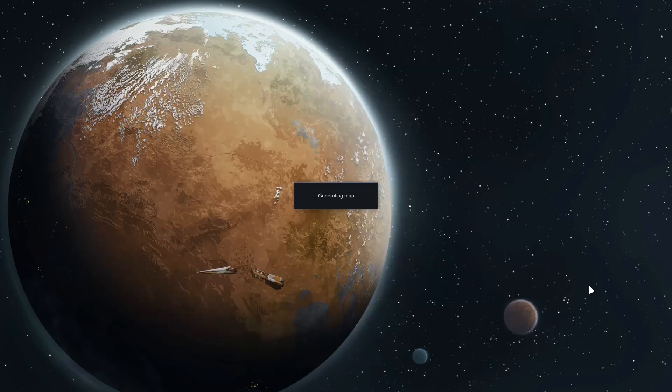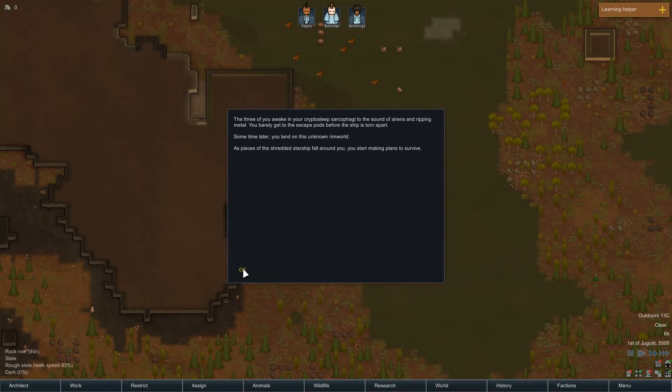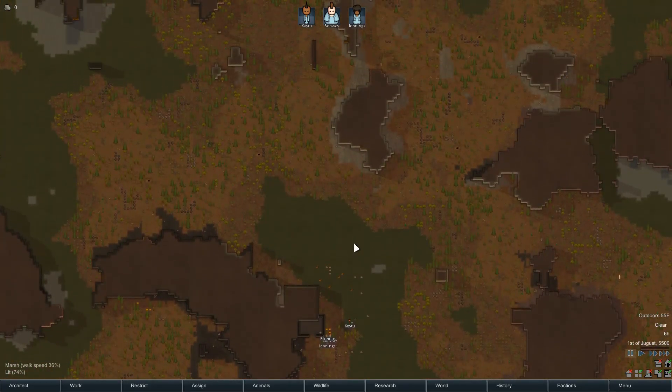The mod list is in the description - it's more or less the same as I usually play with, just quality of life mods, nothing else game-changing. Landing. First off, we're going to unforbid the entire map. The learning helper turned back on - let me fix that. And since I'm a filthy American I'll put this on Fahrenheit, though playing on Kelvin is fun with a science background.